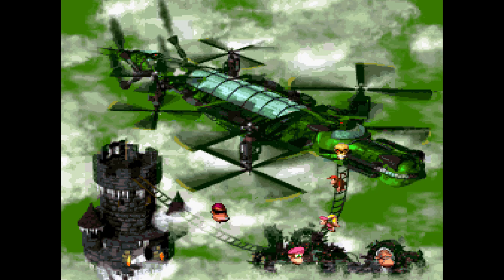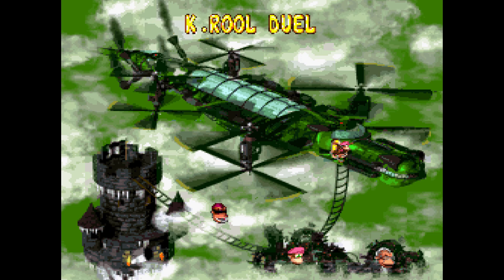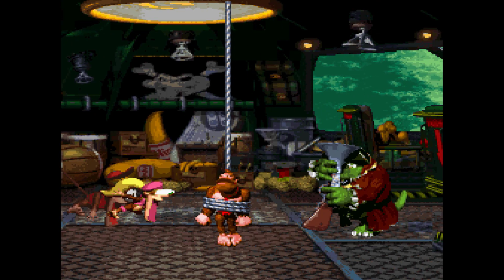You know what time it is now — time for the final boss. And before I get to that, I'd just like to say I really like the design of his airship, which has got a crocodile head for a cockpit and a bunch of rotors on it. They did a great job with its look. And the music here is just fantastic.